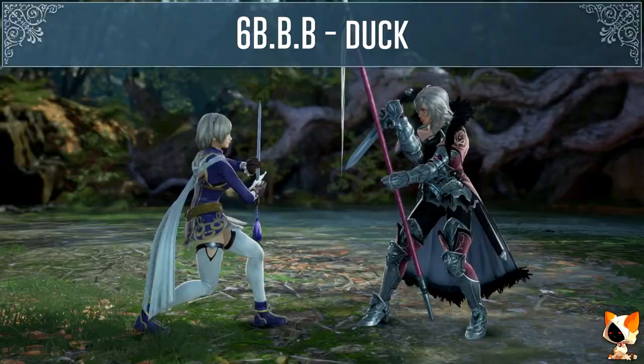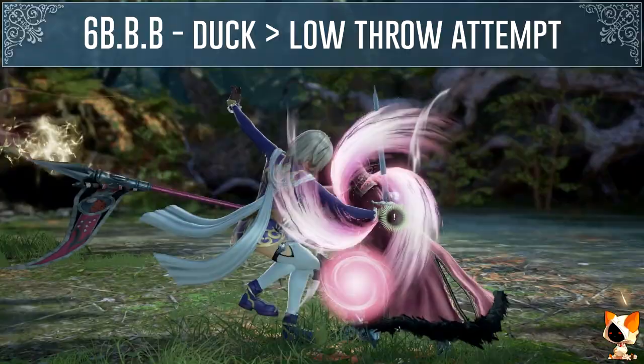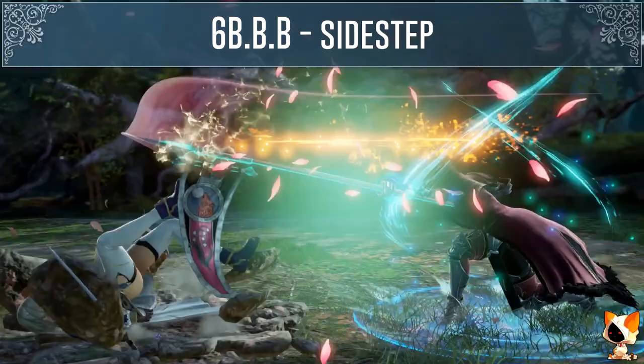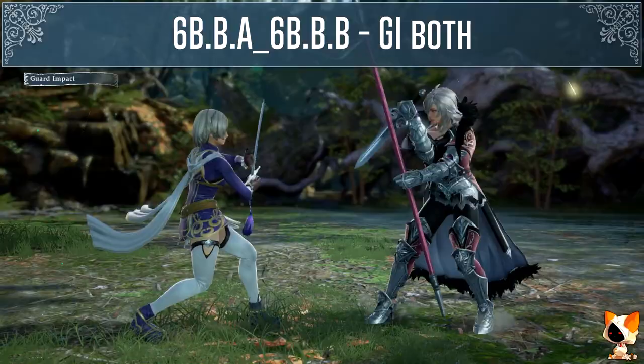Her 6BBB is safe on block but you can duck the last hit. If you are playing Xiba, Asta or Cassandra you can duck the last hit and attempt the low throw. Some characters such as Asta and Cervantes can sidestep the last hit to both sides, some like Mina and Jolly Satira can sidestep it to the right, and Xiba and Hilde can't sidestep it at all. In order to beat both her 6BBA and her 6BBB you could GI the last hit.